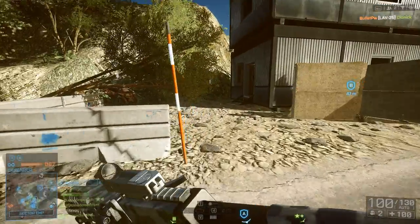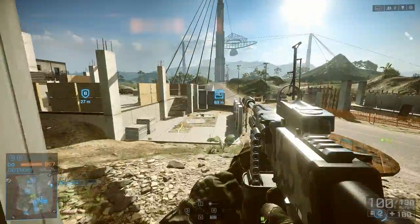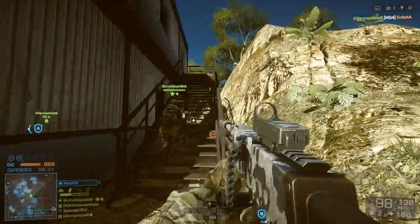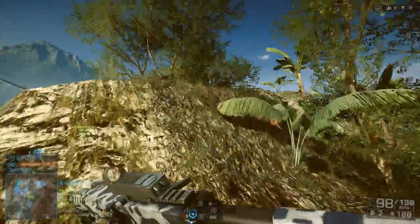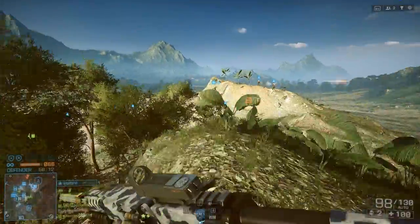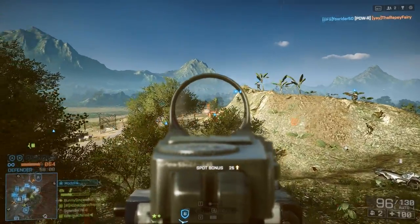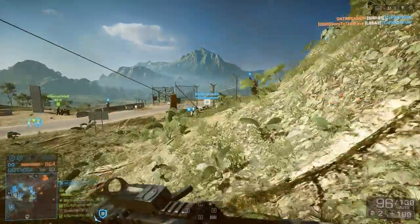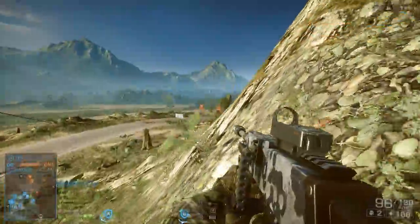Let's read some of the statistics on this weapon. The LSAT deals 25 damage out to 8 meters and 18 damage out to 66 meters. This is standard for LMGs — nothing special, so the damage stats are pretty much like any other LMG. The fire rate is at 650 rounds per minute. This really puts the LSAT at a disadvantage and it's one of the main reasons why people don't use this weapon a lot in Battlefield 4, comparing to other LMGs like the MG4 or the PKP, which have much higher rates of fire.